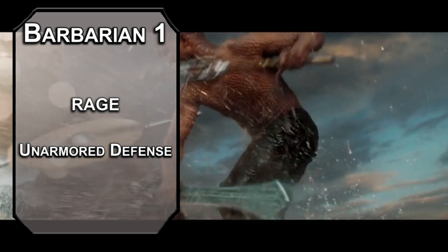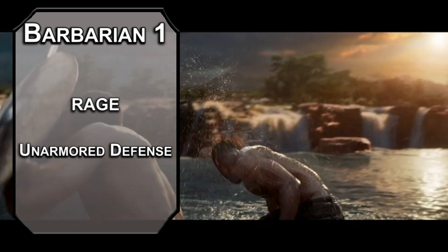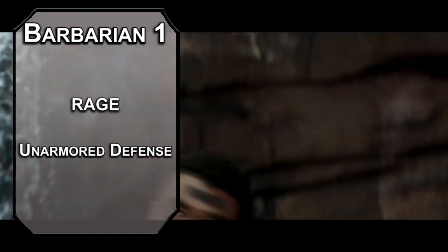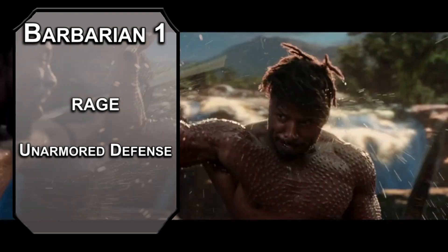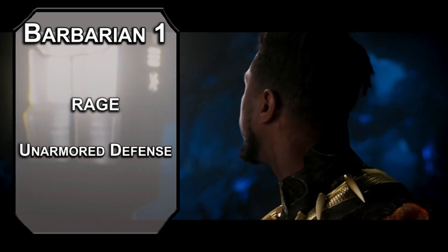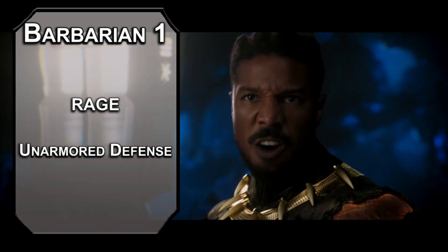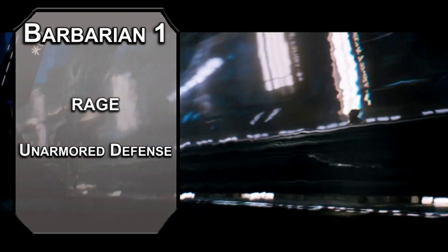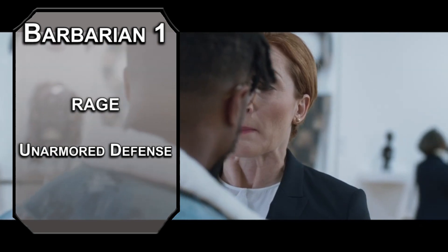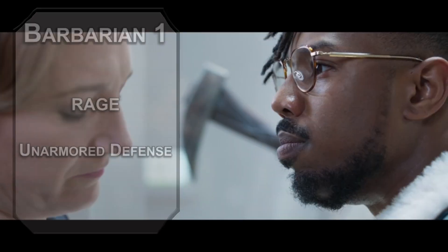Unarmored defense makes your AC 10 plus your dexterity and constitution modifier when you're not wearing armor — I'm calling it vibranium defense since the suit is so tight it's effectively a second skin. In a lot of ways, barbarian is going to make a more accurate panther than monk. I just couldn't really call T'Challa a ragey boy. Even when he's going on a vengeance quest, he doesn't get all that angry. Eric's nickname is Killmonger, so this works a little better for him.